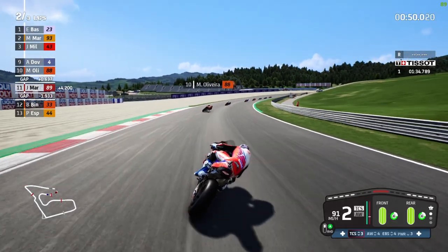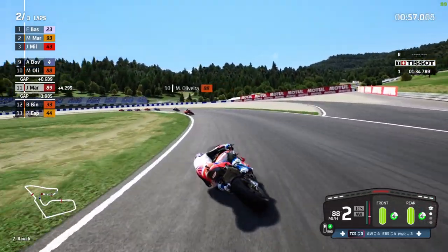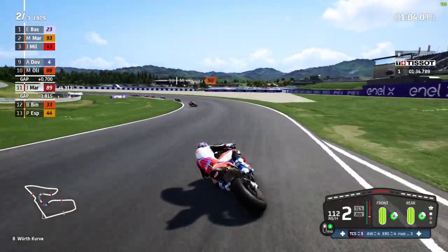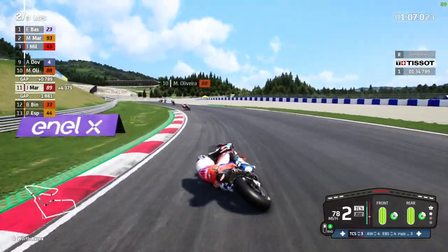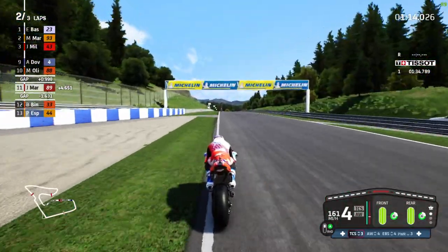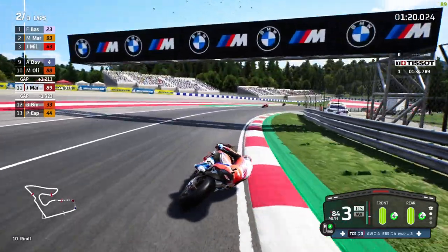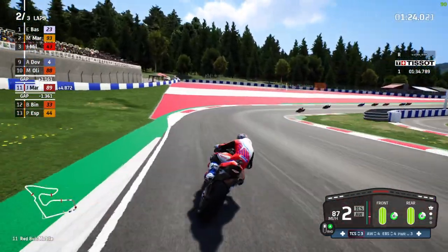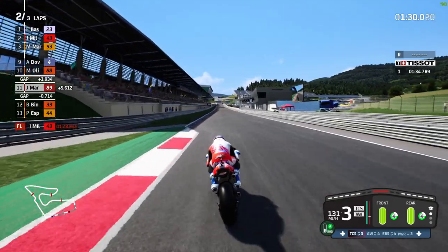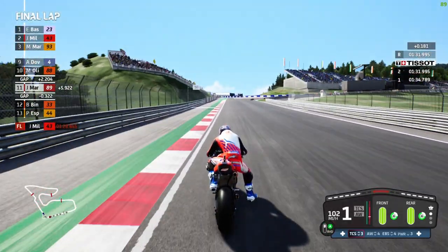One thing I can't assess from video alone, but Dylan has told me about, is the physics. When you hit the front brake now, the bike just wants to sit up and go straight on. In the past you could brake with a lot of lean or turn in while the brake was on a lot, but it now seems like the front brake sits you up and tries to run you straight on - which does happen in real life. It seems like quite an extreme effect. The bike also feels a little bit heavier, which I'm not too happy about because I already thought the bike was a bit too heavy in MotoGP21.